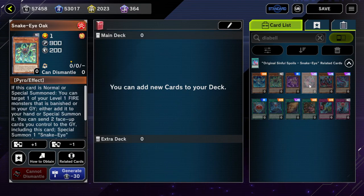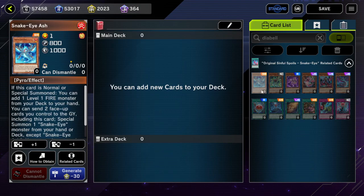If we check which cards actually do add — we have Snake Eye Ash, which adds a Level 1 Fire monster.